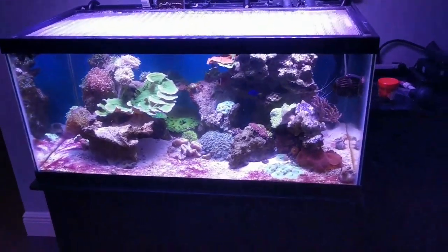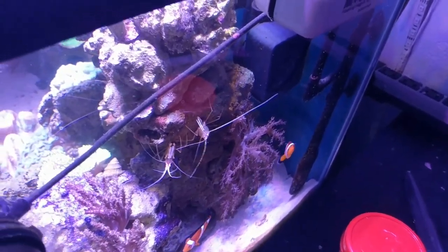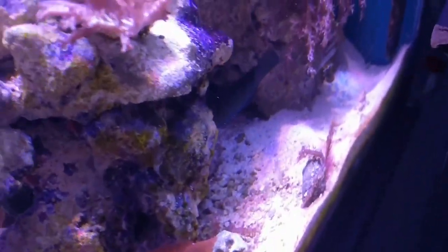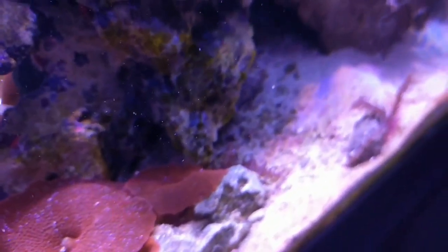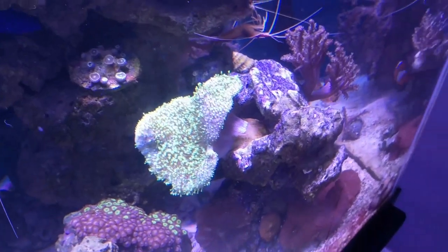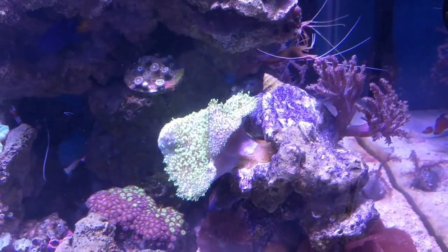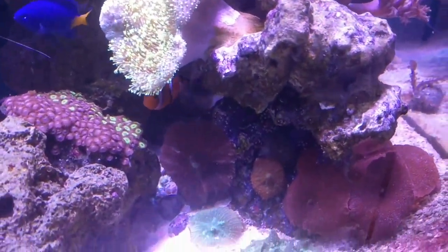Let's start off with the corals. Kennetree back there looking good — it actually split off or dropped off or whatever, but I got a little snail shell there with a little kennetree growing on it. More right there too. Mushrooms looking good, finger leather looking good. Toadstool leather is doing good, but that rock fell because I was cleaning the glass and he's kind of pissed off at me.